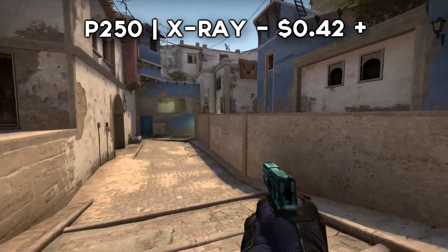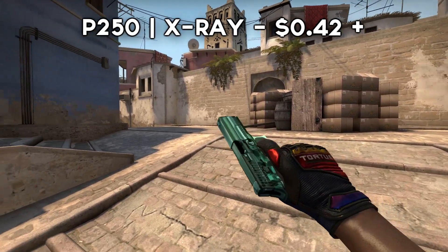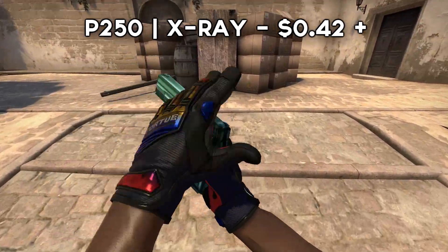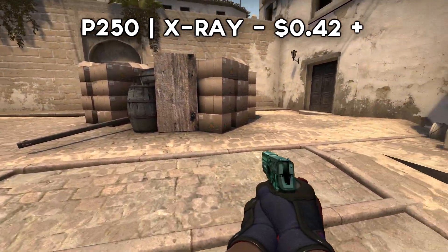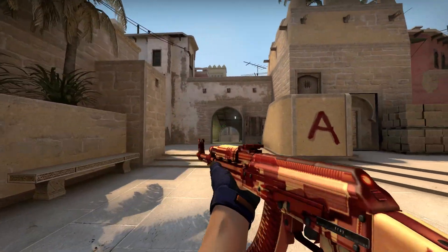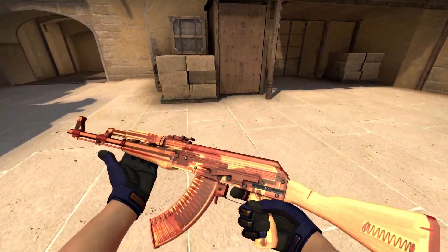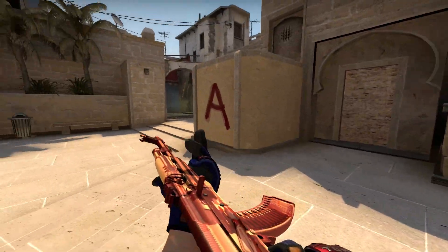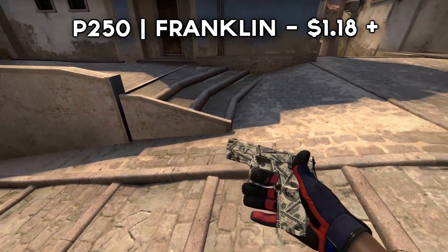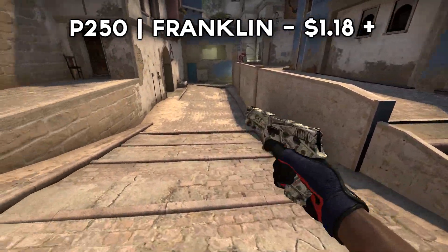Next up, we have quite a strange skin. This is the P250 X-Ray. This skin was made in conjunction with the French gambling laws, where they have to use the X-Ray scanner instead of opening cases, and you can get this skin in a zero float value if you open the package. With the new Operation collections, one of the most expensive skins was the AK X-Ray, so for this reason it makes sense that the P250 looks expensive. However, if you're not a fan of this, we have the P250 Franklin. It doesn't cost very much, and it's covered in dollar bills.